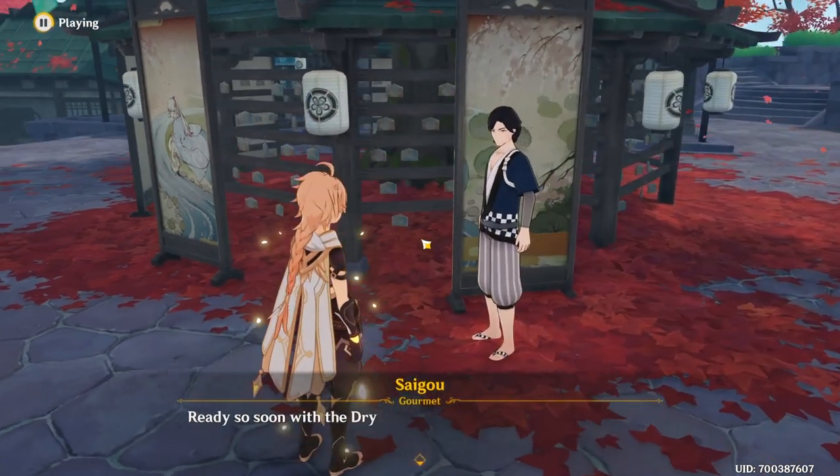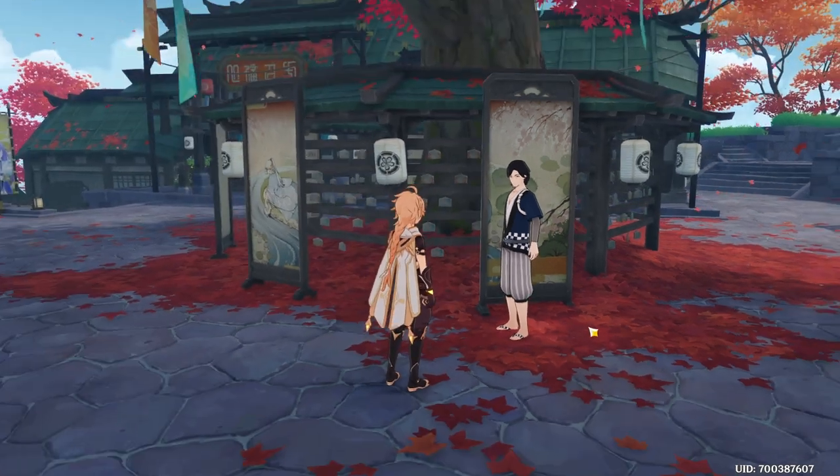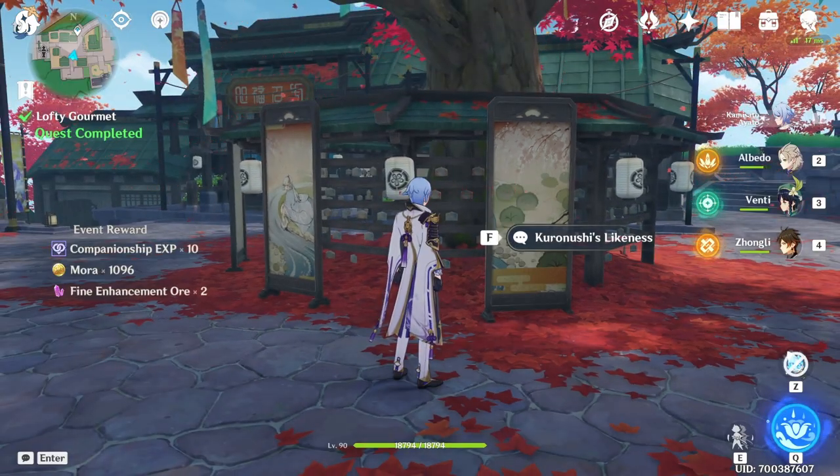Come over here to Saigo and talk to him once more. Then choose the fish right here, submit and give it to him. And there we go — with that we have completed this quest.